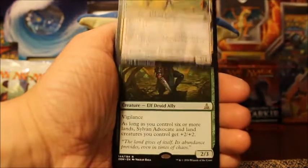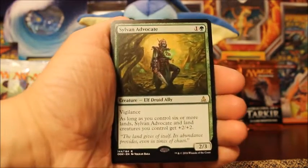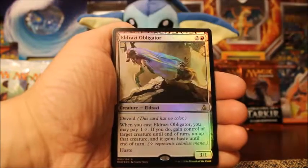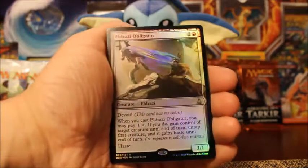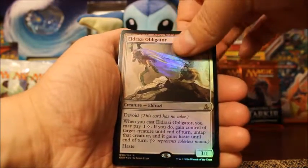My rare is Sylvan Advocate — very nice, 2/3 Vigilance. And oh — I get a Foil Rare: Eldrazi Obligator. These are a couple of awesome packs. That is neat, putting that in the back.